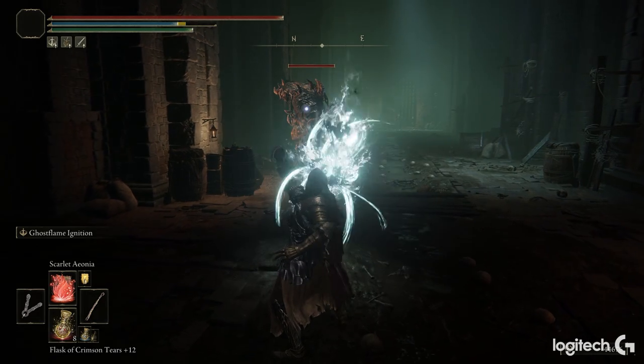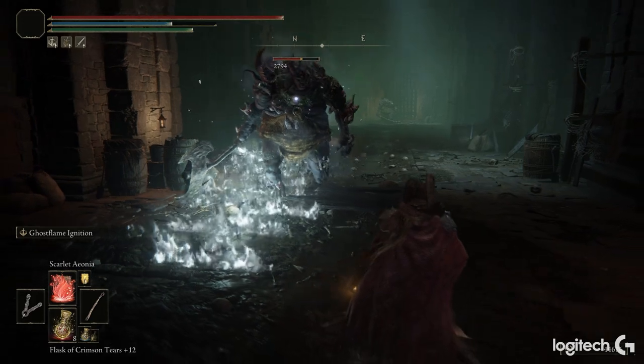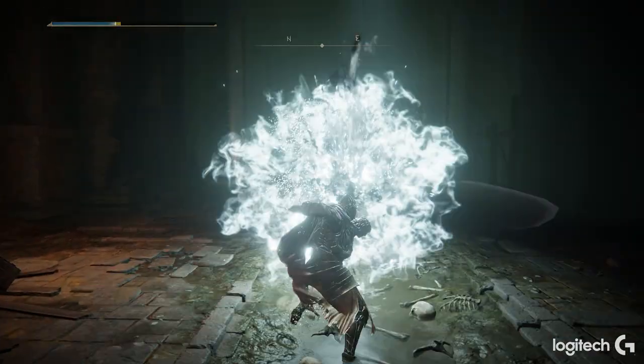If you use the skill and follow up with a normal attack, it will actually make a wall of flame on the ground, which burns and ticks over time and does a ton of damage.